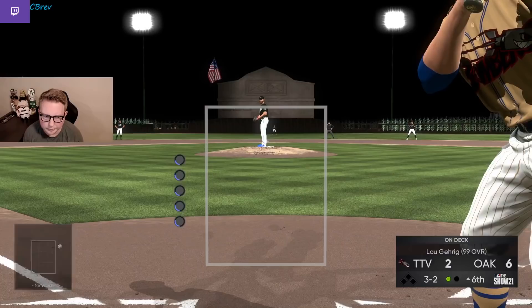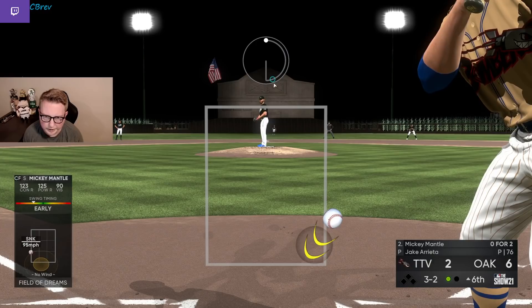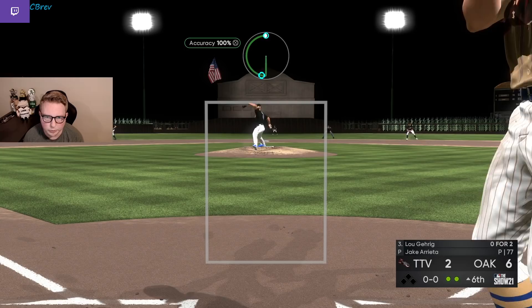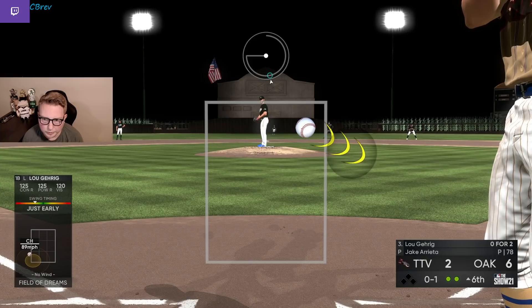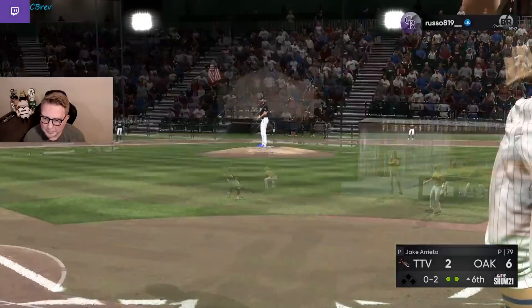We'll go to the trusty up-and-in slider — what a take. I actually tried to throw that for a strike. Not sure how that ended up not a strike with the input I had. Get it back from Mickey here — try to catch him front door. He's probably ready, probably a dumb pitch. He wasn't ready though — nice. And I actually made a mistake there too, I doubled up on the sinker yet again. I keep making this mistake — it's literally the only thing we've been punished for this whole game. Results-based thinking is not good. Objective thinking is good.